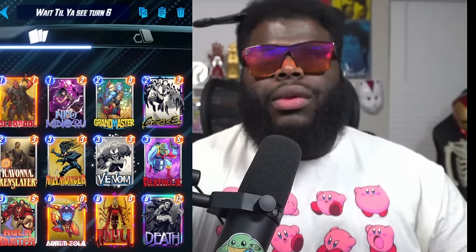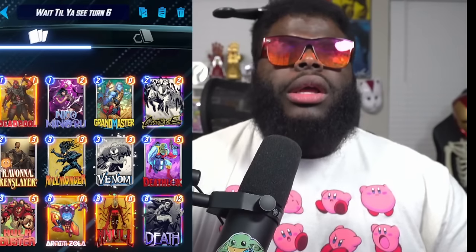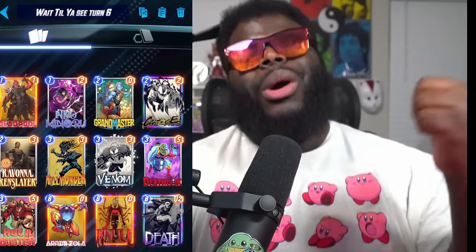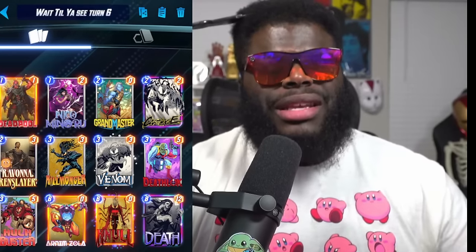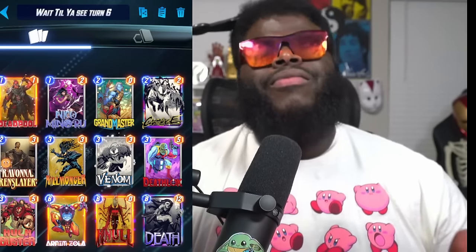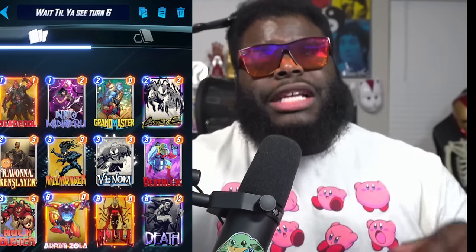That's your big win condition play, and it's pretty fun. Basically all you're going to do is have Null on the left or the right, play Arnim Zola which throws Null into the middle and then to the opposite lane. Then you Grand Master, which throws Arnim Zola on top of the Null. It's basically the same thing people were doing before but now you get quadruple instead of double.